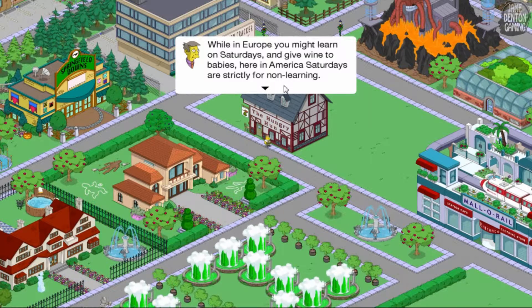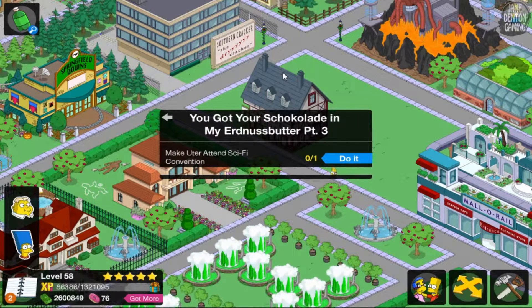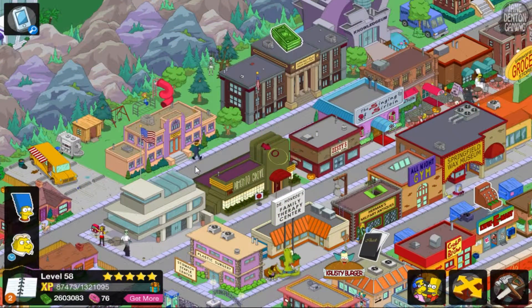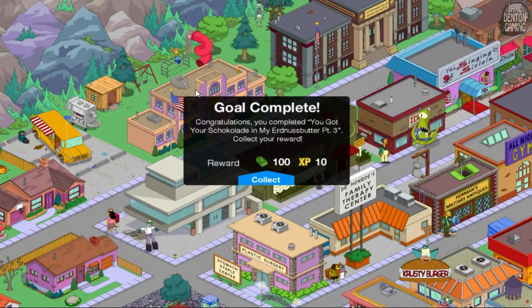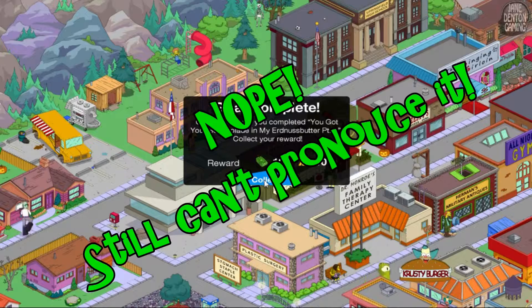While in Europe you might learn on Saturdays and give wine to babies, here in America Saturdays are strictly for non-learning. I'm just here to supervise a sci-fi convention in the school gym. I love sci-fi almost as much as a deep fry! Then come on in, Ooter — your enthusiasm and girth will fit right in! You got your chocolate in my Erdnuss butter — Part 3! Make Ooter attend sci-fi convention. Bye Ooter, see you in four hours. Goal complete, Part 3!